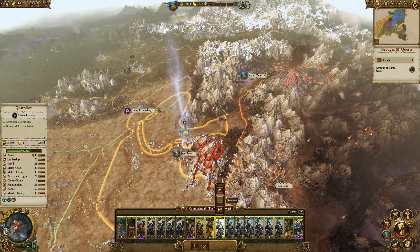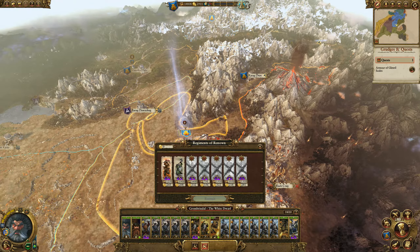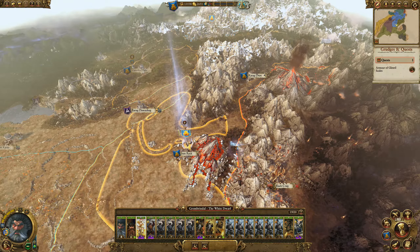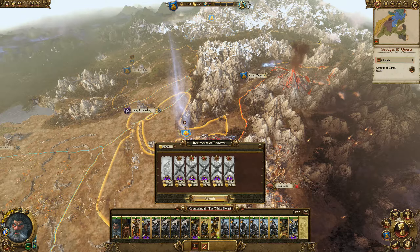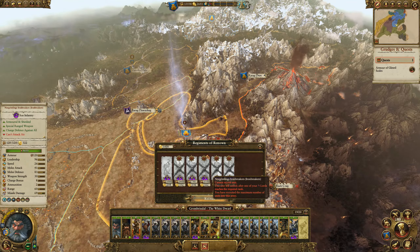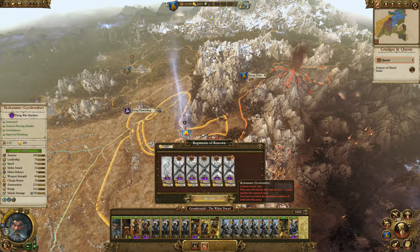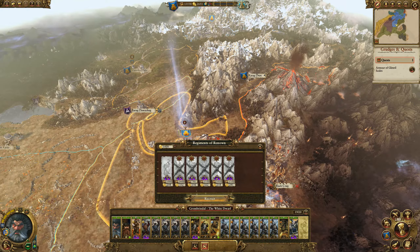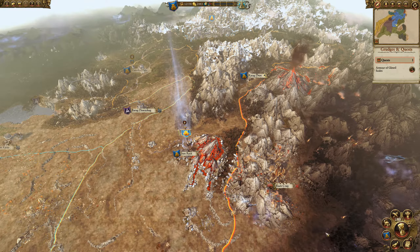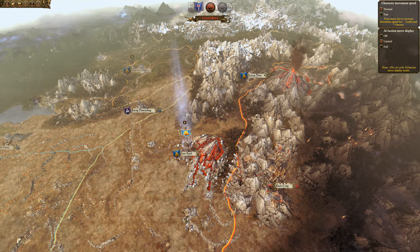Definitely want to get all the regiments of renown we can. We have the Peak Gate Guard, Uthar's Raiders, Nor Gremlings, iron breakers — that's cool. The Scolder Guard, Sky Hammer Gibber Bombers — pretty cool too. Getting that unit back up to full strength. In three turns we'll have the diplomacy technology upgrade done.